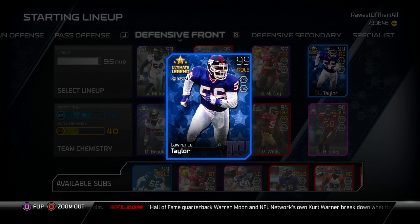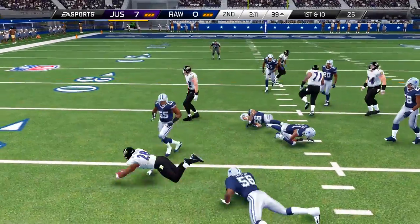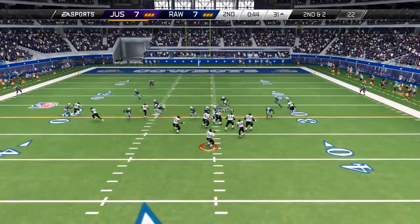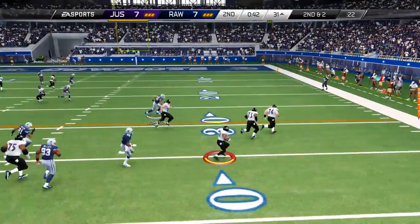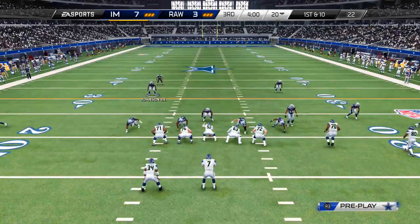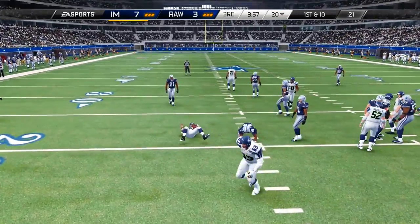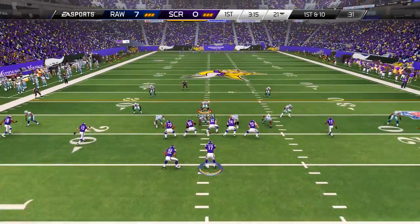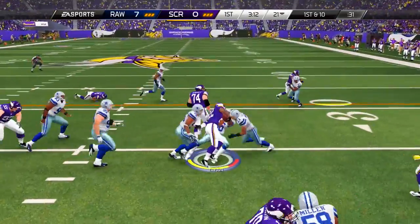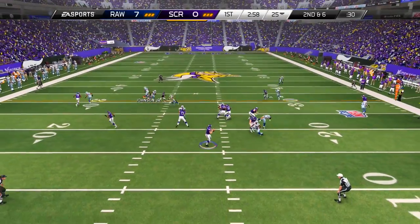So this is the best card defensively in the entire game in my opinion, and especially the best linebacker. When you add in the fact that he actually has 100 power move by default, and the card adds plus five power move to your entire defense, he actually has 105 power move. You can't see it in the card, but he also has 102 finesse move as well as 100 acceleration. There are other things this card has that are kind of hidden — it has 95 strength, and the 98 injury rating means the card practically never gets injured. It has 99 tackling and 102 hit power. This card is insane.